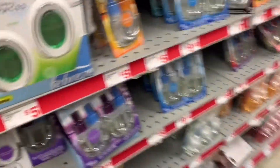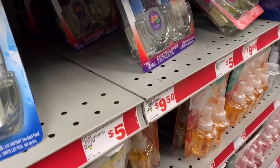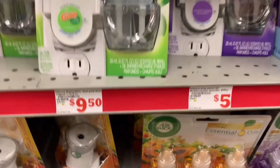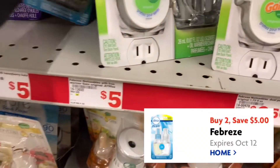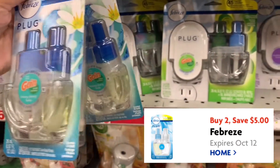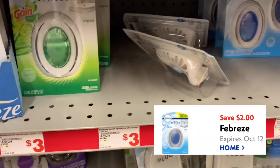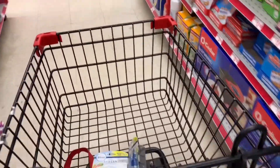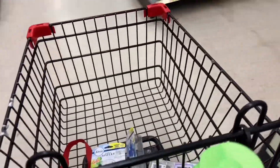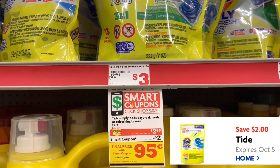I'm going to grab two Gain Febreze oil refills — it's Honey Berry Hula — two of these at $5 each, and use that $5 off two digital. Next item is another Febreze small space for $3, using that $2 off digital. Then we grab a Gain scent booster, head back to the laundry section, and grab another Tide Simply Pods for $2.95 with that $2 off digital.